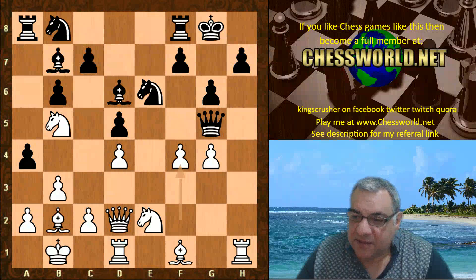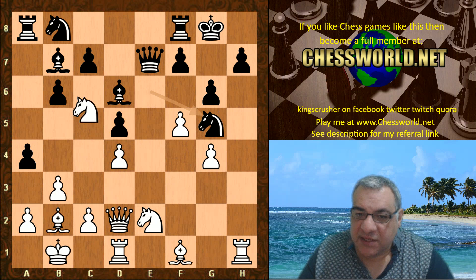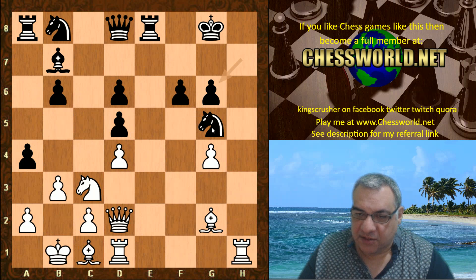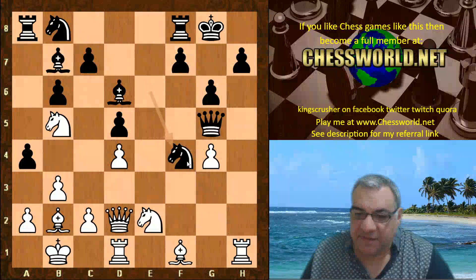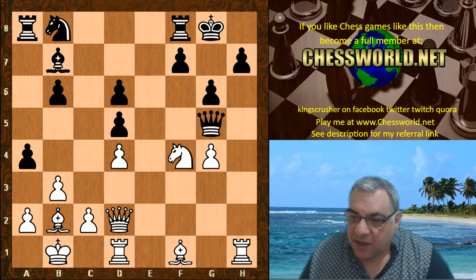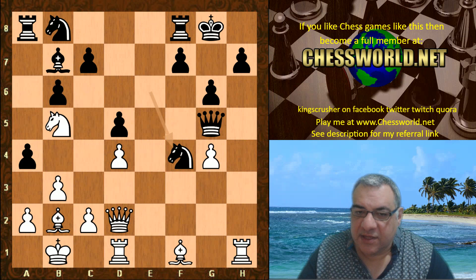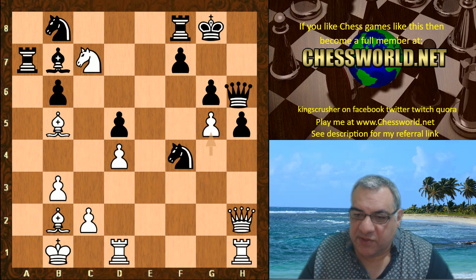f4 — another pawn sack! We have Bishop takes f4. Looking at alternatives: Queen e7, f5 is dangerous — for example, Knight takes, Bishop g2, pressure on d5 building up, and that knight is still a target. This scenario is not nice for black at all — white has a big advantage. On Knight takes f4, then Knight takes d6 and Knight takes f4. So we have Bishop takes f4.